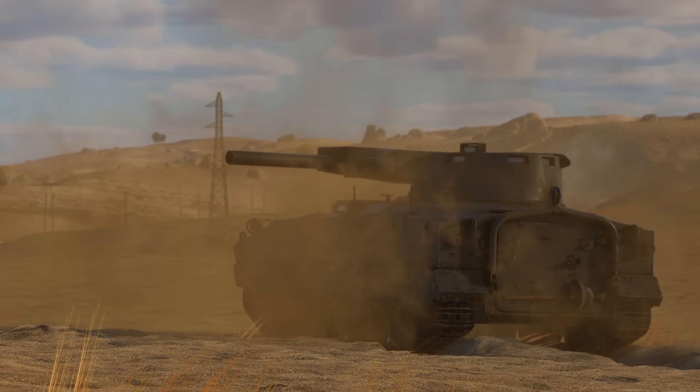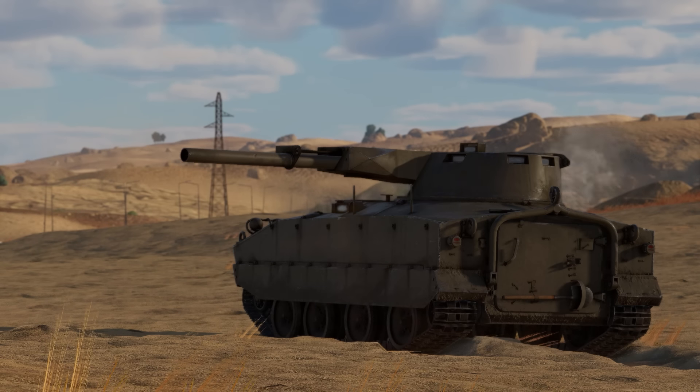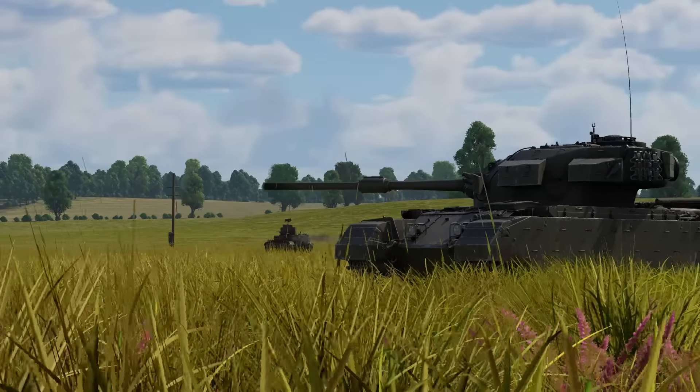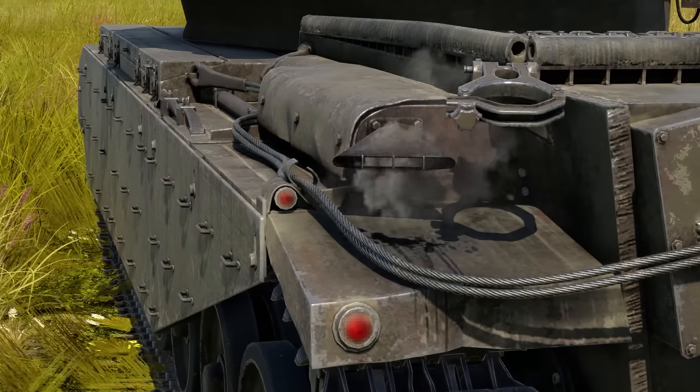The T-114 is obviously a very unique tank, but have you noticed that in order for the autoloader to work, the barrel extends ever so slightly during reload — and it's quite a cool unique animation. Looking closely on the Centurion Action X, you'll notice that there's a small oil spill at the exhaust of the vehicle.